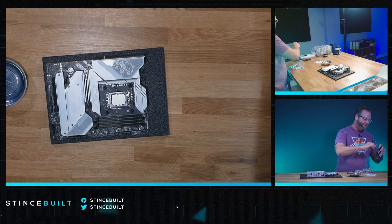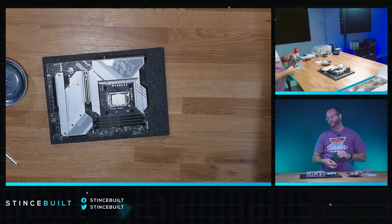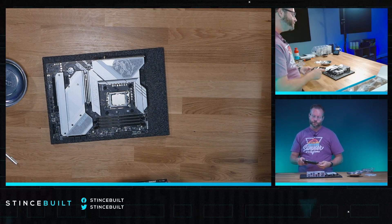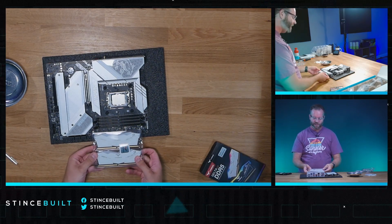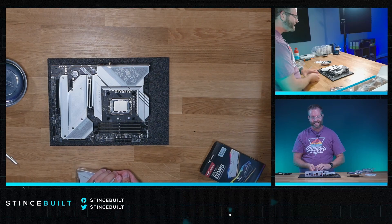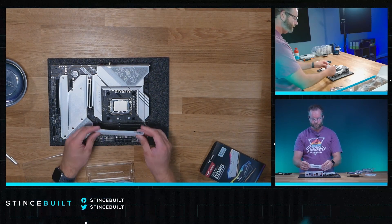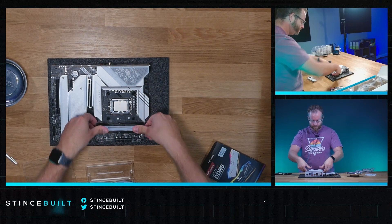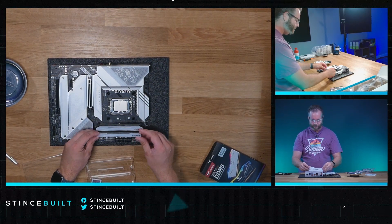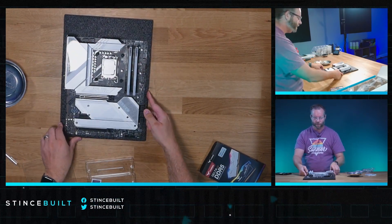Let's get our RAM in place. Today's RAM, which I didn't talk about in the YouTube intro, is the T-Force Delta RGB 6400MHz CL32 32GB kit coming in from Team Group. Tried and true, absolutely beautiful RAM — that beautiful white aesthetic that you want to see with the white and silver aesthetic of the MSI Edge Ti Max board. Down and in — all in place.